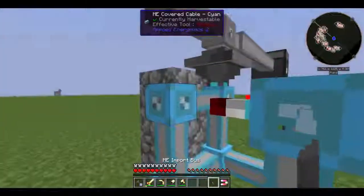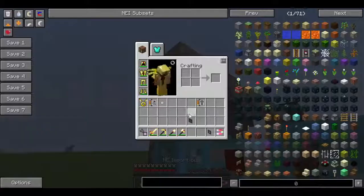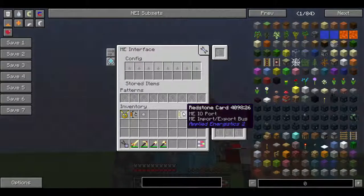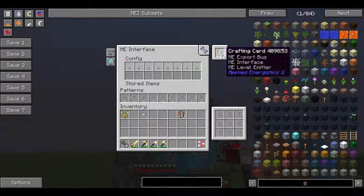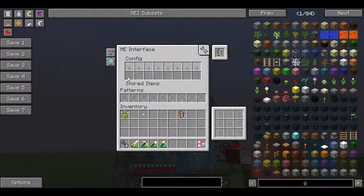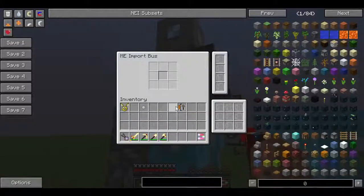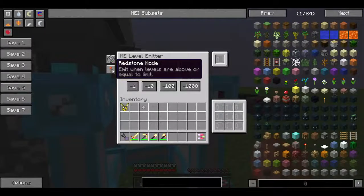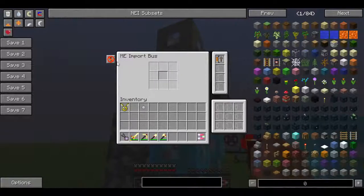Then just place a cable right there. Now you'll want your interface there, and your import bus there. In the interface, you'll want a crafting card so that your system knows if it doesn't already have a paintball to put here, it should craft one. And in your import bus, you'll want a redstone card. Make sure your level emitter is set to emit when levels are above or equal to limit, and make sure your import bus is set to active without signal.